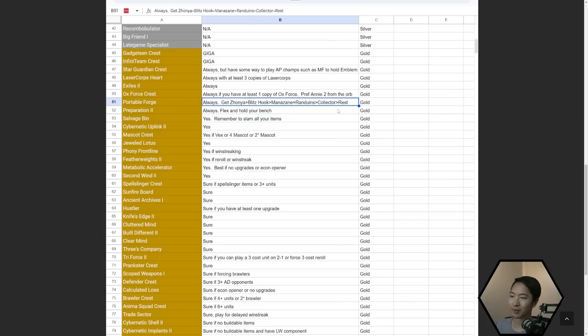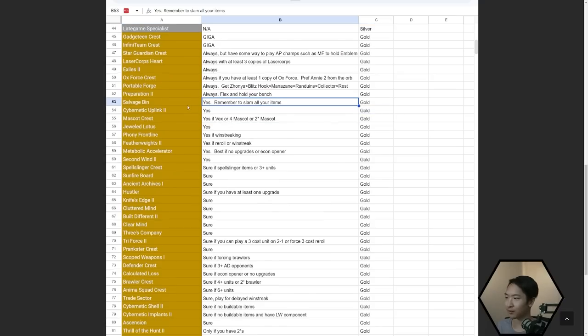Collector is decent early if you have a lot of two stars that reliably get kills. Even if you get some bad items from Portable Forge, it's still pretty good. Preparation — same delayed win streak strategy as before. Salvage Bin — just remember to slam all your items. It's really good because on stage two a lot of people hold off building items, but with Salvage Bin you can build all your items right away because you'll sell those units later and rebuild perfect items.